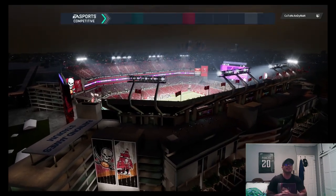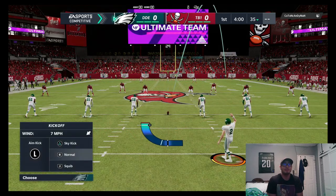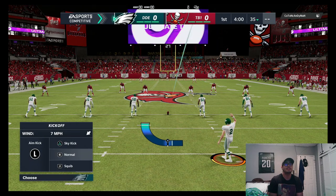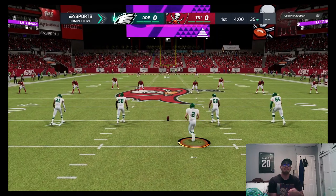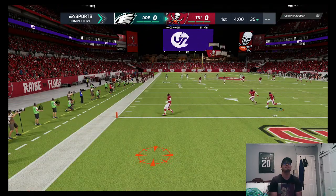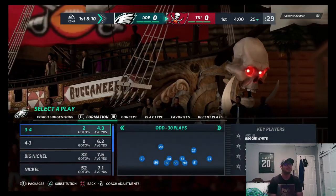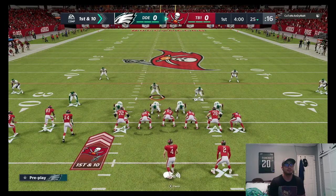Last match our opponent rage quit after the first touchdown, so let's see how this one goes. We're starting on defense. My kicker David Akers' ability didn't activate, so hopefully we don't need any clutch kicks. We're going to be using Malcolm Jenkins here — watching the middle.